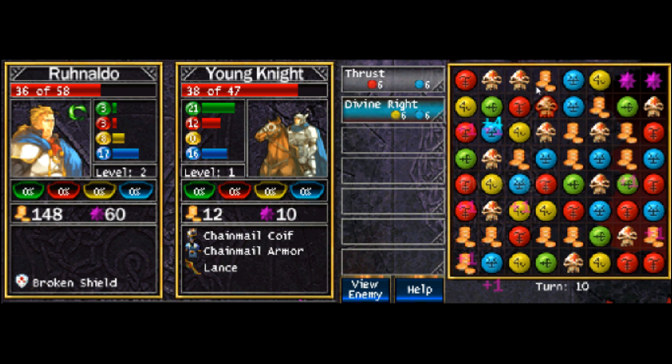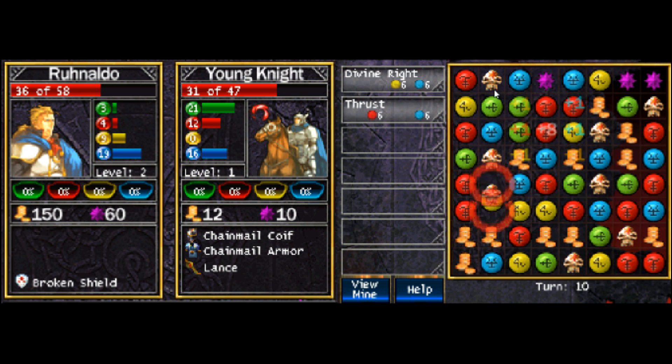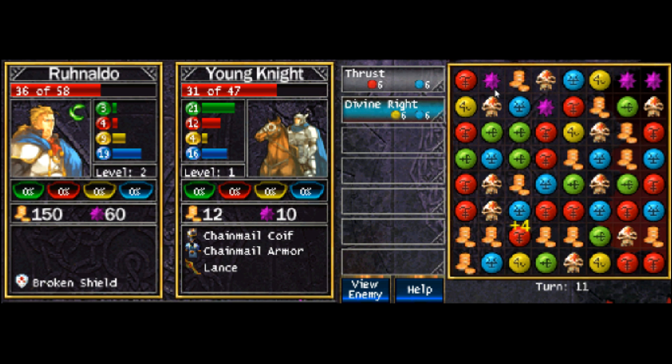Divine Rite is awesome, but you want the Stun ability — which damages your enemy slightly and, if you have enough mana, makes the person miss their next turn. So you automatically get two turns: you stun, get a turn, and then get another turn. Pretty cool.